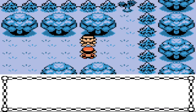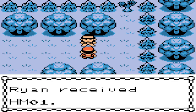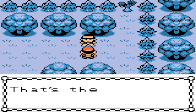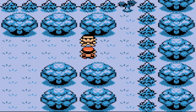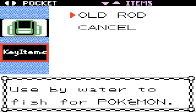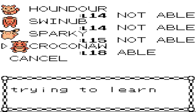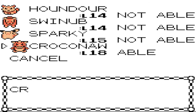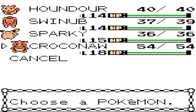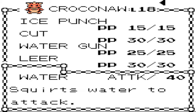Someone saved those Delibirds back in Azalea — thank you! They reward me with the HM Cut. So they're not making me do the whole Farfetch'd side quest — probably easier to just remove it. Let's teach Cut to a Pokemon to clear small trees. Of course, you need the Gym Badge from Azalea to use it. Pretty sure Croconaw can learn this — yep, just Croconaw. So we're going to replace his Scratch attack with Cut.